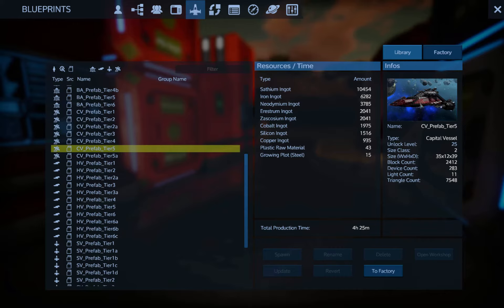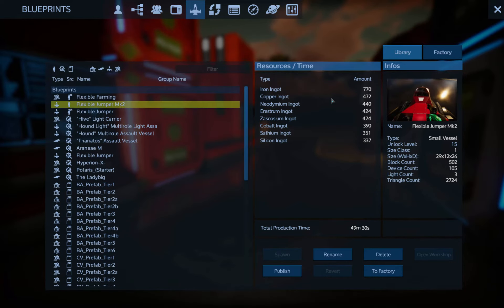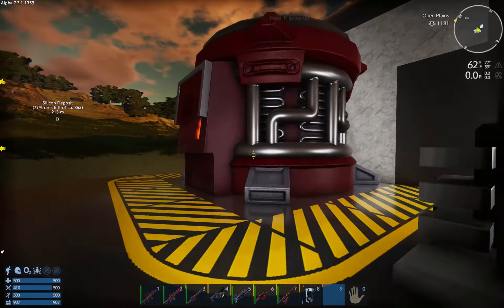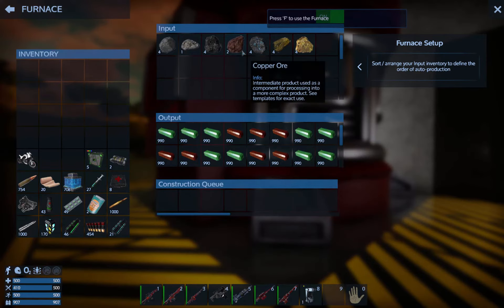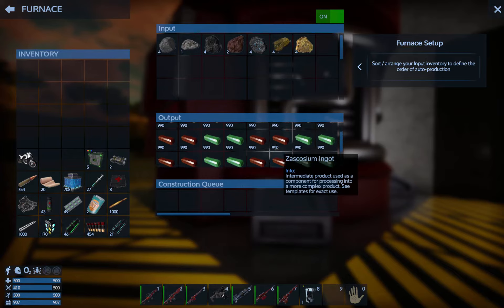Amazingly, I didn't design this thing, but it actually has the same color scheme as my jumper — which, by the way, we have a Mark II version of that I want to get into. But first, the new ores: I've crafted up the first set, and as you can see, we've got some yummy, juicy ores.